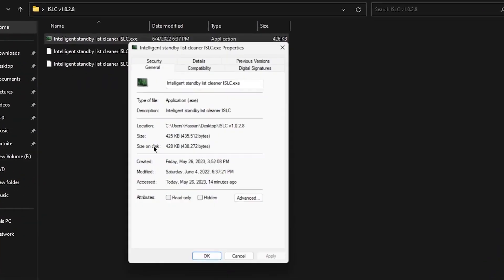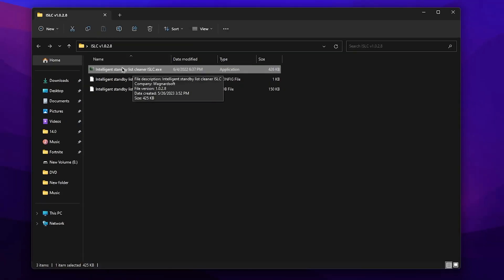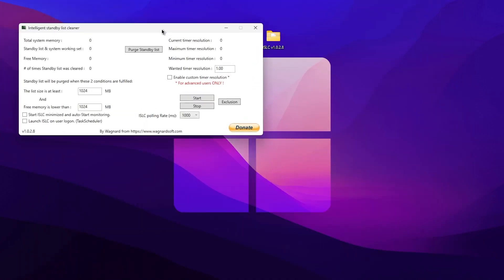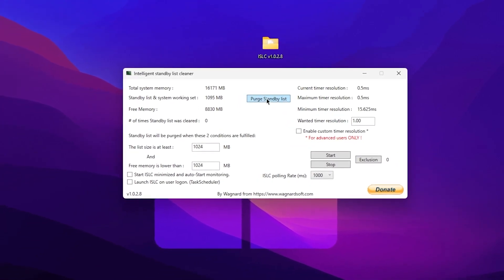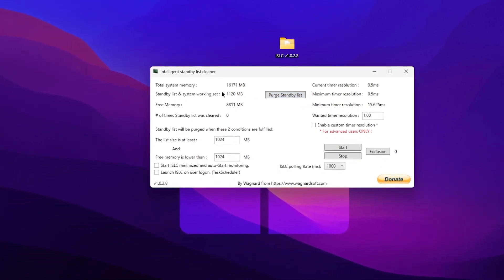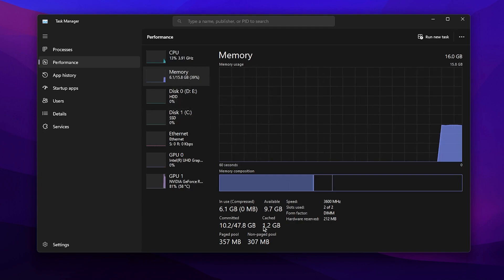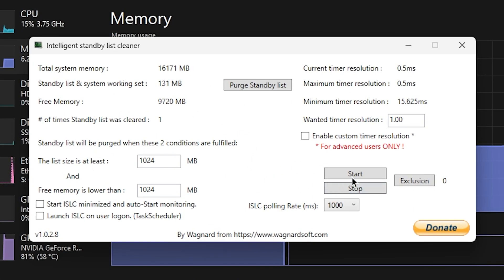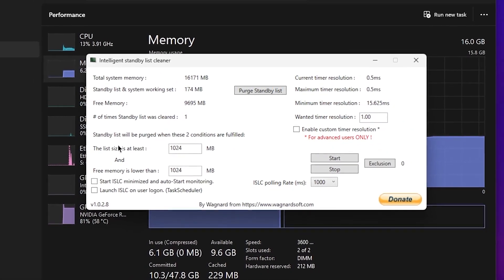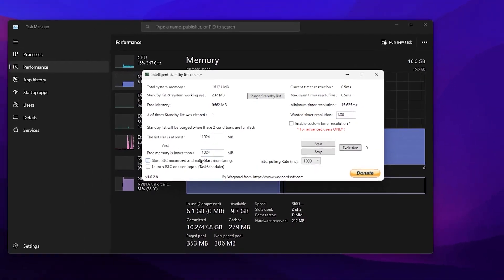Once downloaded, double-click and find the Intelligent Standby List Cleaner ISLC executable file. Right-click it, go to Properties, go to Compatibility, and check 'Run this program as an administrator.' Hit Apply and click OK. Now double-tap the ISLC file to open it. You'll see options including 'Purge Standby List' — click it to clean your RAM cache. Open Task Manager, go to Performance, then Memory, and you can verify the cache being cleared. Set the 'List size is at least' value to 1024 (the default).